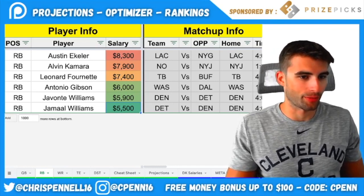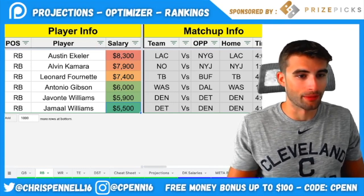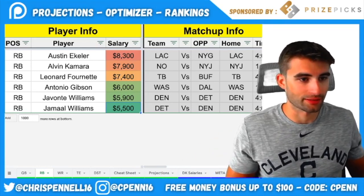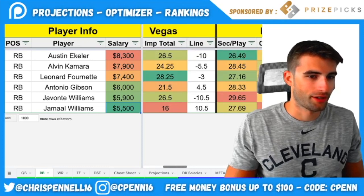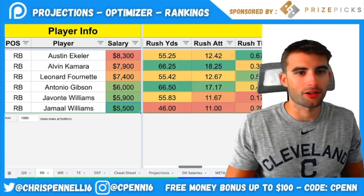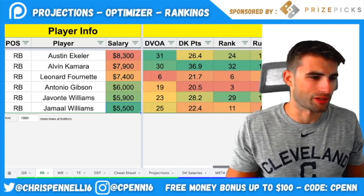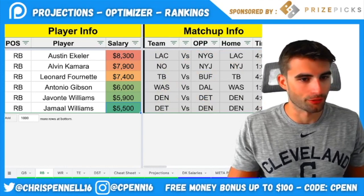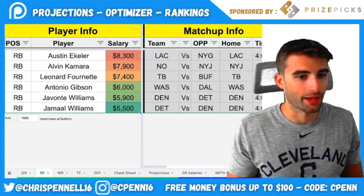Starting at the top with Austin Ekeler at $8,300. If Keenan Allen and Mike Williams are out, it's a big boost for Ekeler since he's a big part of the passing game. But even if all those guys play, Ekeler is still a fine play — he's been a touchdown-scoring machine this season, heavily involved in the passing game. He has a 26.5 implied team total, playing at home as a 10-point favorite, averaging close to six targets per game with a 15.5% target share and 12-13 carries per game. The Giants are 31st in DVoA versus the run and 24th versus running backs.